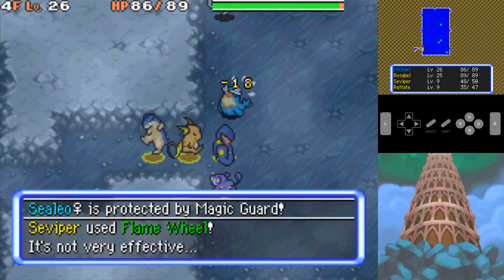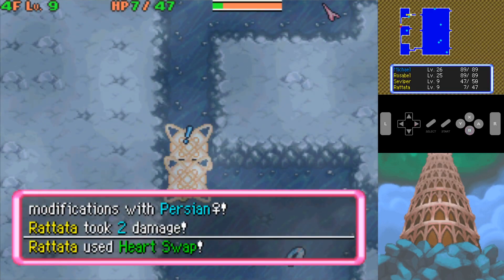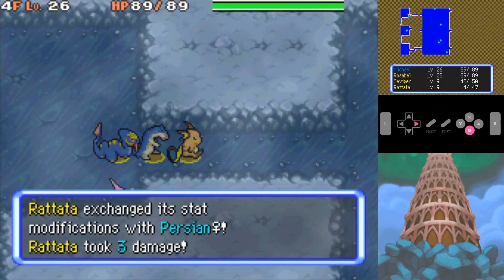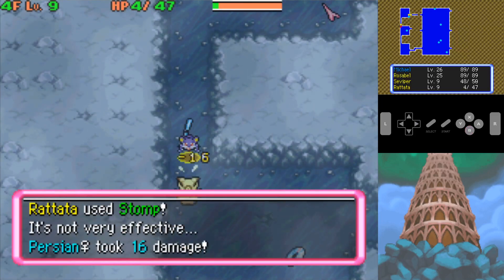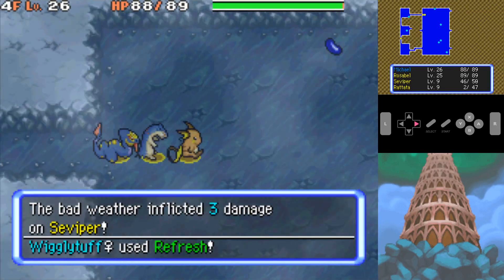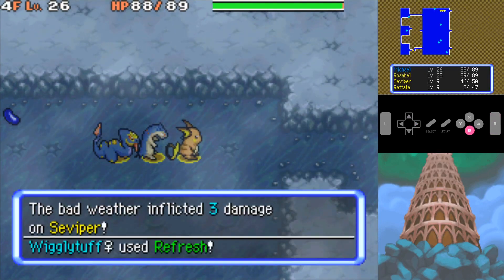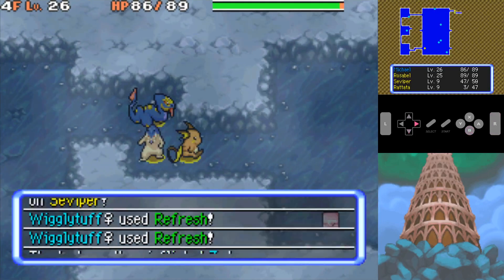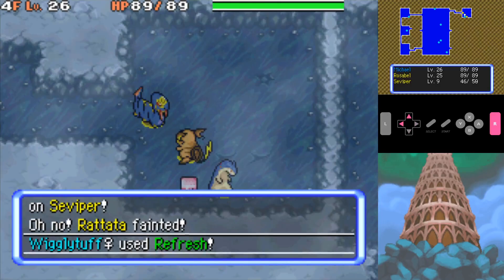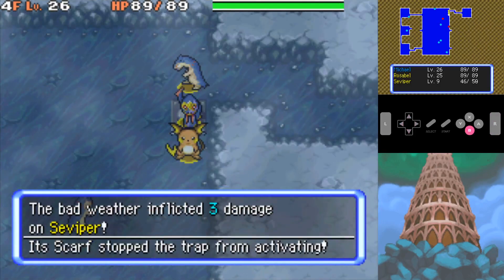I don't know what I would've done if it was another monster house. When I re-downloaded Streamlabs OBS for this new PC, it remembered the layout I had for everything, so that's why you're able to see the exact same layout and all that jazz. I was able to transfer over my game's save data, but I was not able to properly carry over — how did Rattata die? Oh, it was the bad weather, gotcha, I see now.